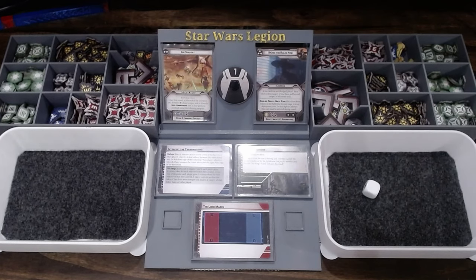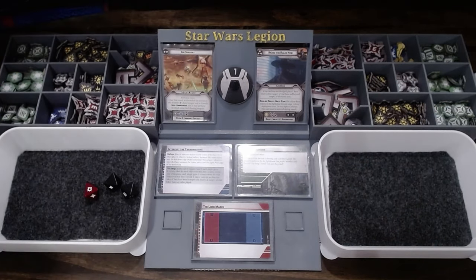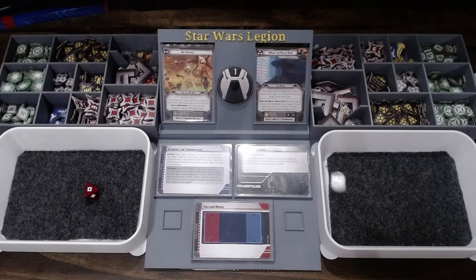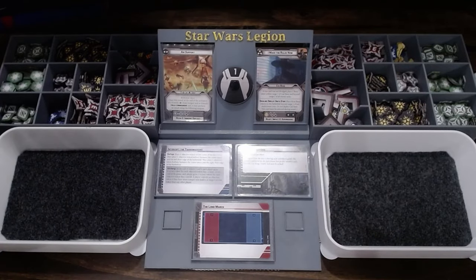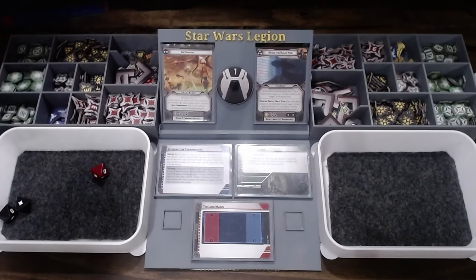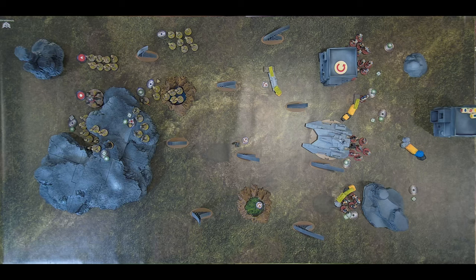Moving to the last B1 target — they have light cover. Cover pops one hit, so they just take a point of suppression. The spider droid then activates, moving twice across the board to reposition. One B1 unit also moves twice to reinforce their friends, getting behind the spider droid.